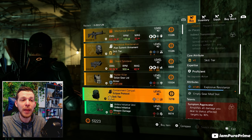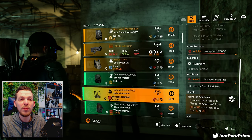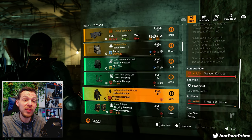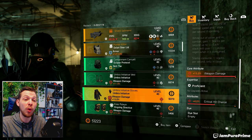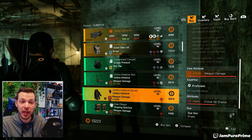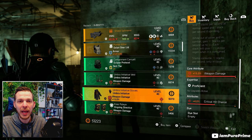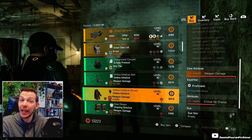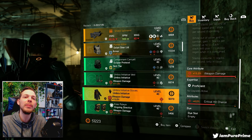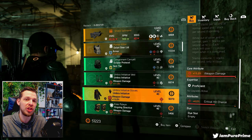Then we have the Backpack of Eclipse with 7.8% explosive resistance, Chest of Umbra with 6.5% weapon handling, and Gloves of Umbra with 15% weapon damage and 4% crit chance already on there. You could optimize that crit chance. You can always roll the weapon damage away for an armor core if you ever need it, or if Umbra is never going to be armor for you, roll that crit chance so you can change that attribute.